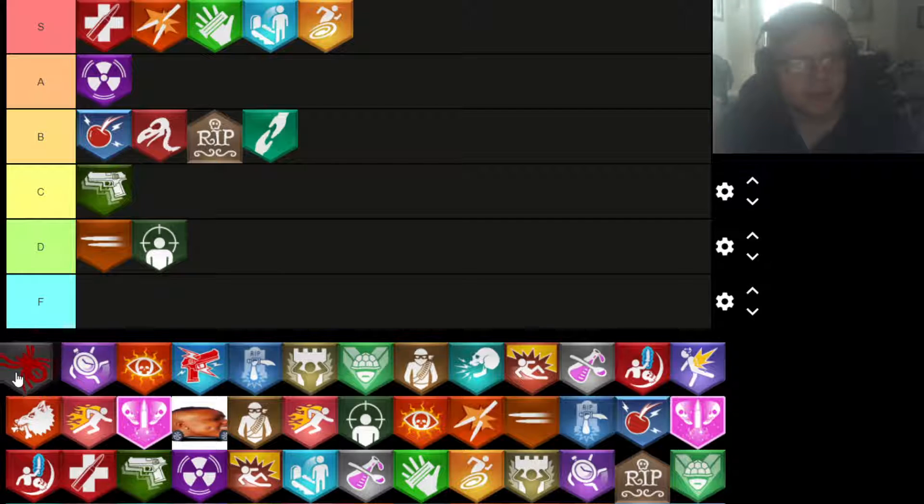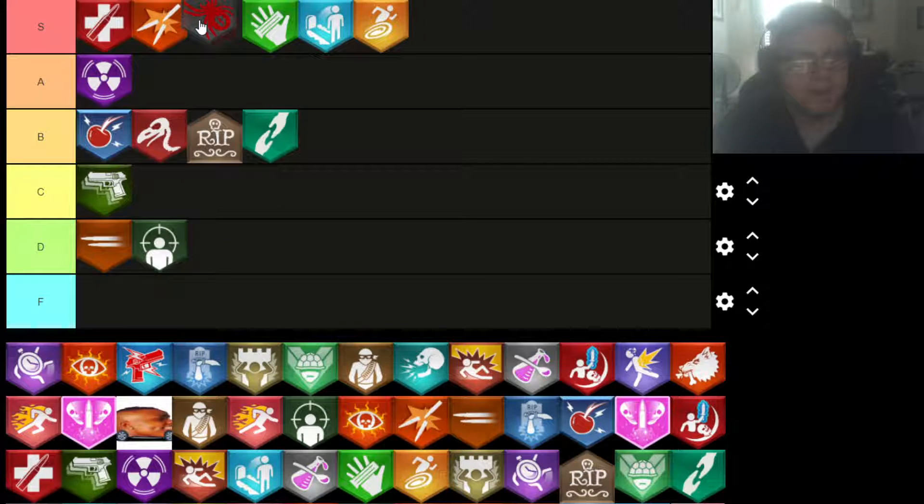Our one perk from Black Ops 3 was Widow's Wine. I'm going to have to say this is an S tier perk right behind Jug, because it was basically like having Jug — if a zombie hits you, the webs shoot out and mess up a whole bunch of zombies around you. It's just a great perk. Love it.